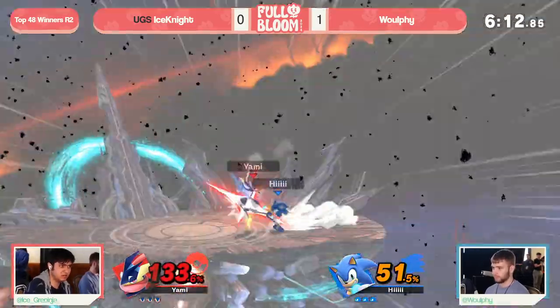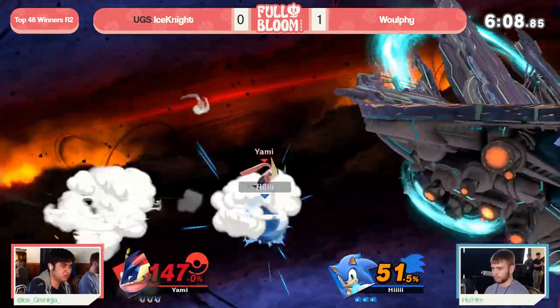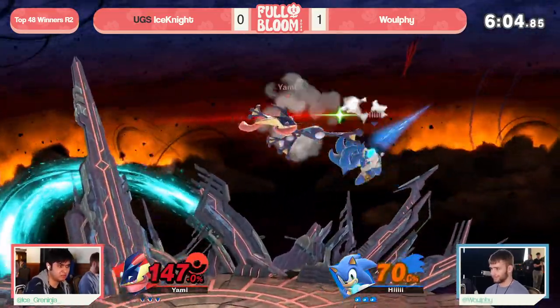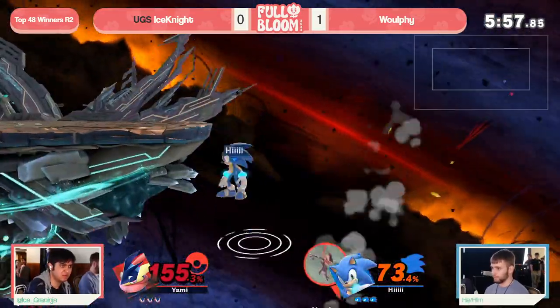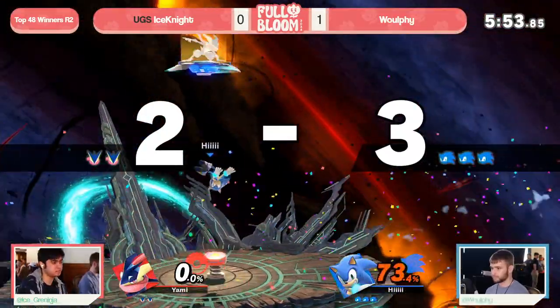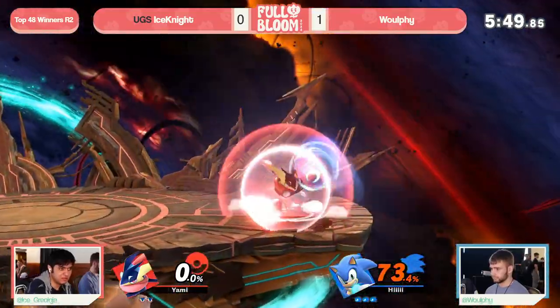I like that Water Shuriken there to stall, but unfortunately Wolfie was ready for it and able to find the pressure after the fact. That shuriken not going where he wanted — tried to find a cheeky early stock with that Shadow Sneak at low percent, but still finding his way back to stage. Now you force the low recovery route, but you're not able to set up the Hydro Pump angle, so you're just trying to find that ledge trap. Wolfie has done such a good job being patient at ledge and delaying his ways back on stage, allowing him to find these reversals, ledge traps, and early stocks. So efficient.